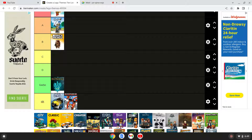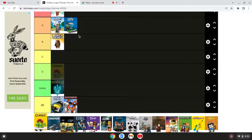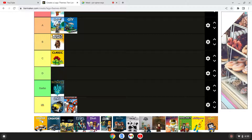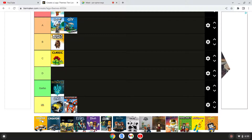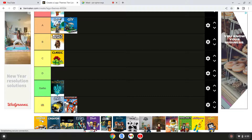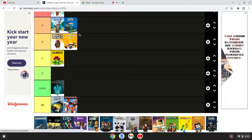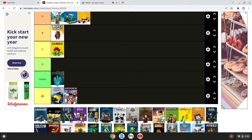Lego City — A tier, it's pretty good. Classic — I don't love those, C tier, it's okay. I would still build the heck out of it. Creator 3-in-1 — F tier. Wait, A tier — I never tried it but I'll trust you. It's really cool, it has three instruction books and you can build it however you want.